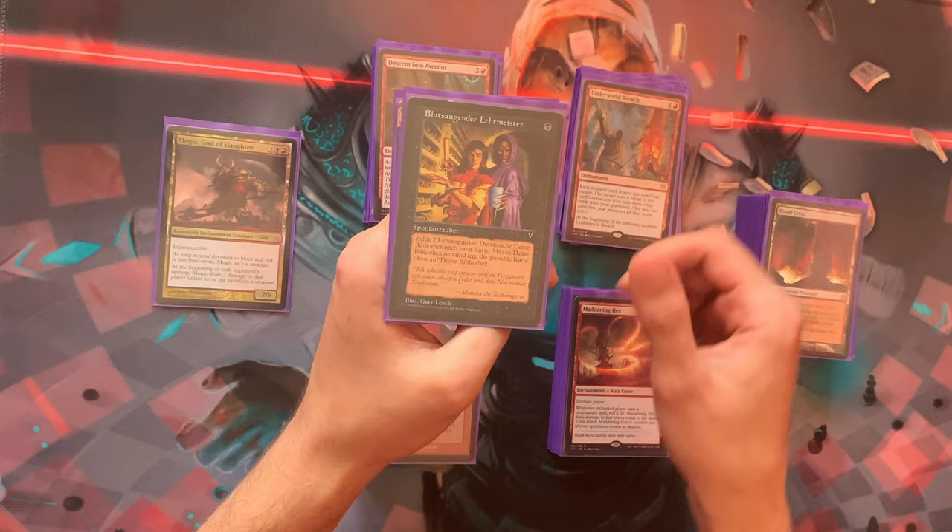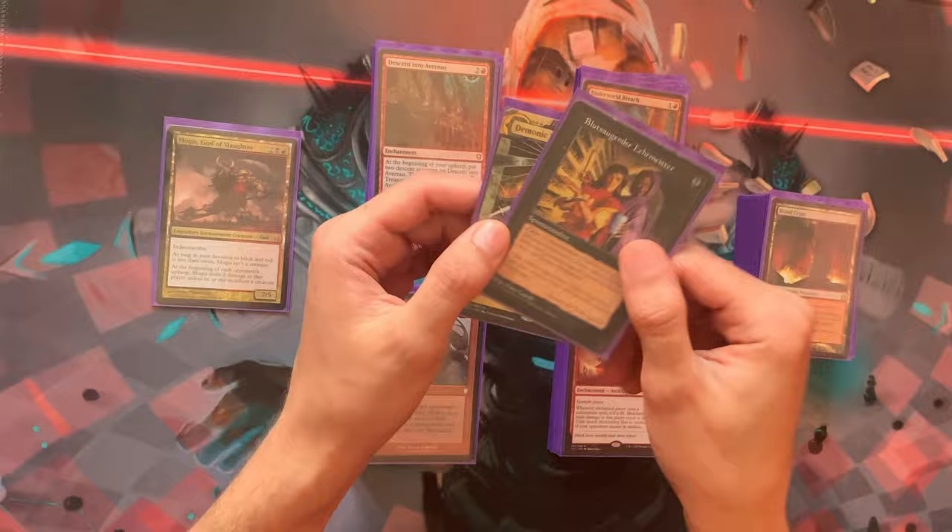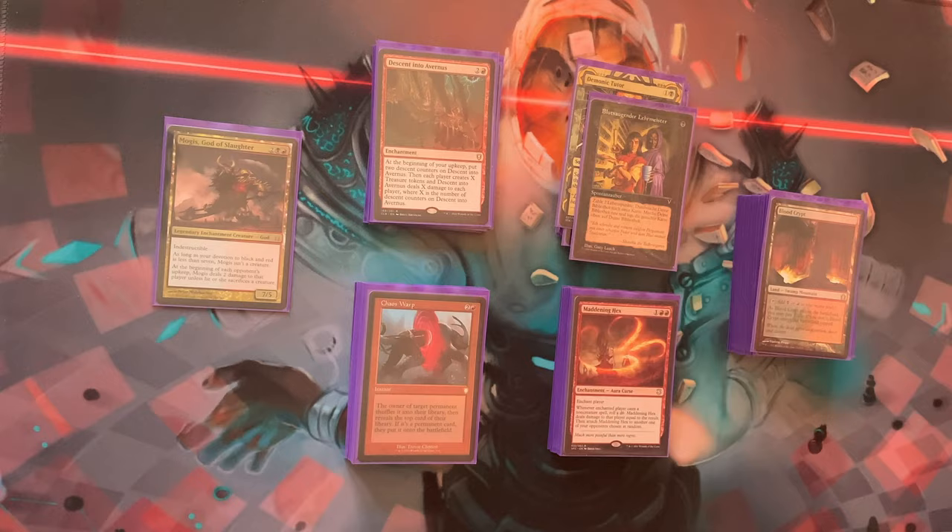We're playing two tutors — Vampiric and Demonic. There's not much to say: get the best card for the situation. You could add more tutors to focus on the strongest cards. Without combo pieces, the tutors are mostly used to search for lands, mana rocks, or answers for threats on the board. You could even argue they function as ramp cards since they fix your hand.